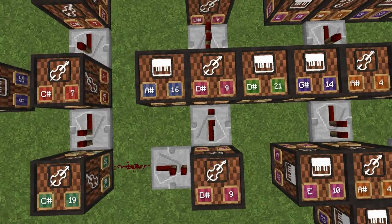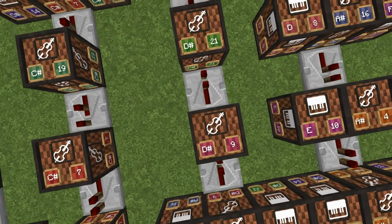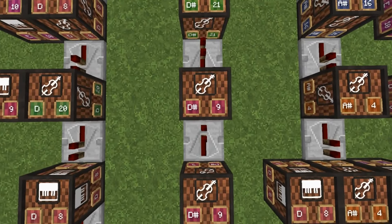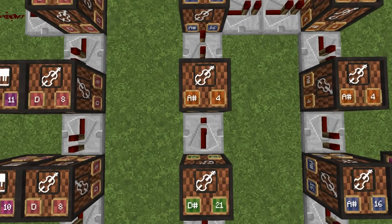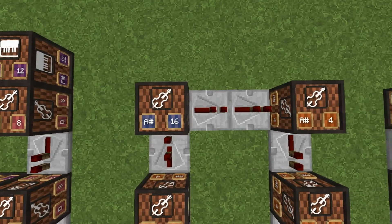You have base 9. One tick base 9 — this side will be 16, and this side will be 21. One tick base 9. One tick base 21. One tick base 9. One tick base 9. One tick base 21. One tick base 4. Two ticks. Two ticks base 16. Turning here — one-tick repeater.